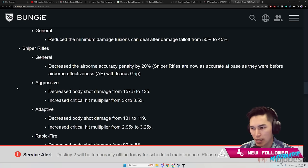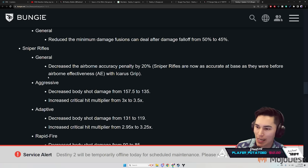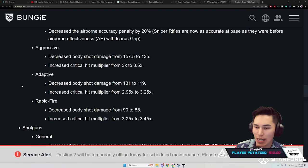Fusion Rifles: general reduced the minimum damage Fusions can deal after damage falloff from 50 percent to 45 percent. Sniper Rifles: generally decreased the airborne accuracy penalty by 20 — Sniper Rifles are now as accurate at base as they were before with Icarus Grip.